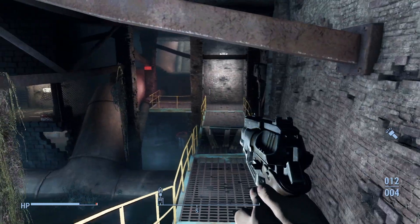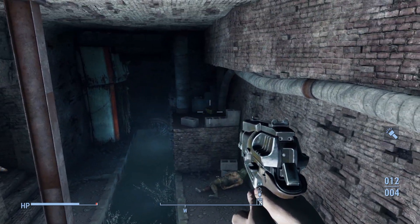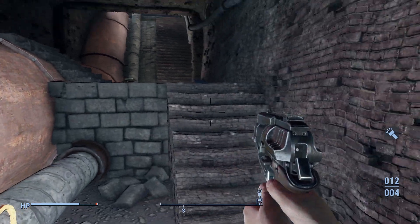Venturing further, we can get a good look around, including discovering what that Mirelurk was so busy with. And on the raised ledge just behind that raider corpse, we can make out a chem box. So making a mental note to come back, we'll turn and go the other way for now.